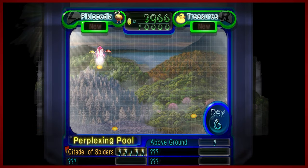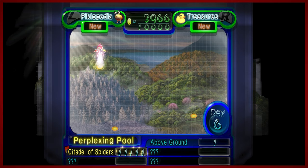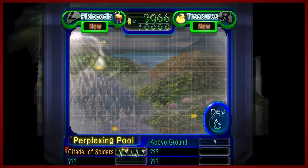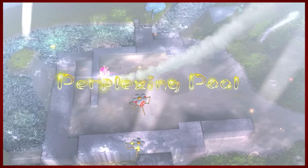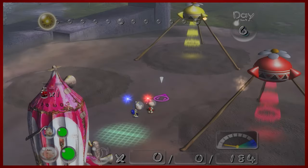Hey guys, D-Mike here for another episode of Pikmin 2. Last time we touched down at the Perplexing Pool, made friends with the yellow Pikmin, beat up the Citadel of Spiders, took out the Beady Long Legs and got some treasure. We're back to the Perplexing Pool today. We're gonna pick up some more treasure, maybe find a new treat, and then jump into a cavern that's all about treats. So prepare yourselves.